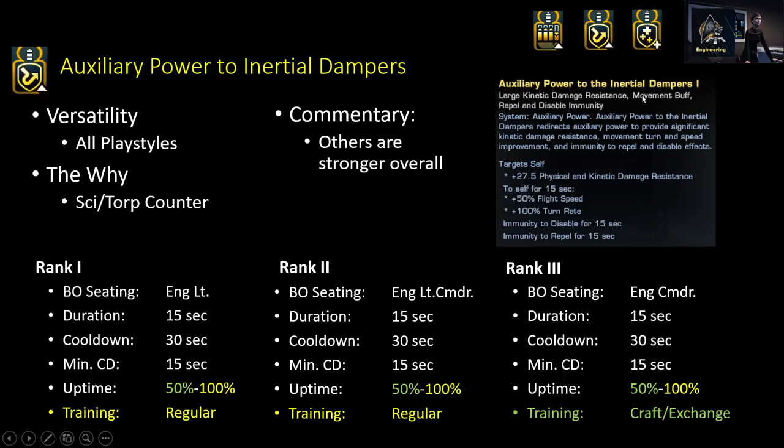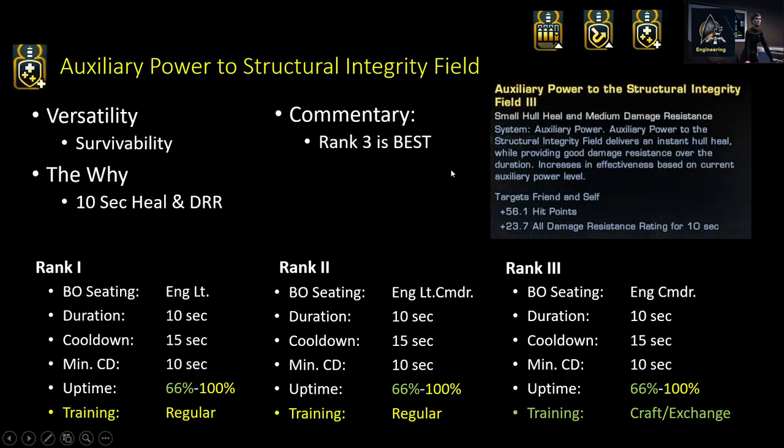With enough cooldowns you only need one of these and you can spam it constantly. However, for overall utility the other two Auxiliary Power abilities are a bit stronger. It's really only if you know you're going up against a science or torpedo captain that you'd generally consider Ox to Damp. You do also get a lot of flight speed along with it. The other one is Auxiliary Power to Structural Integrity Field, which a lot of your really offensive off-tanks inside the game love.